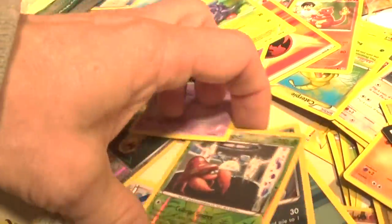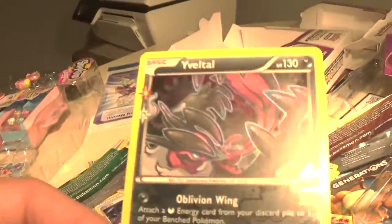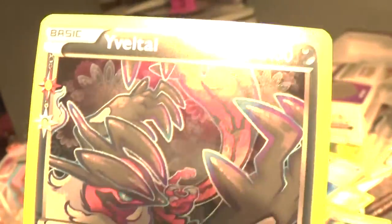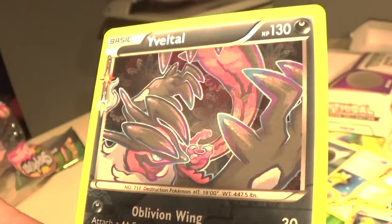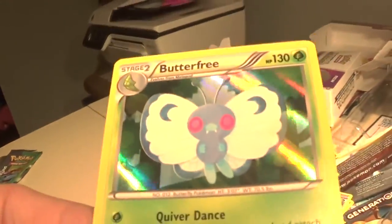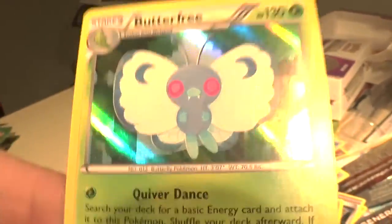Last time I saw a video of Yveltal's Oblivion Wing on Tina and a Santa's vessel. The Oblivion Wing, Yveltal — that was another new way of looking at it. Look at that art — that's terrible, that's awful, I don't like it. Yveltal. Butterfree is cute. Quiver Dance — you've got to have that. No, you don't.